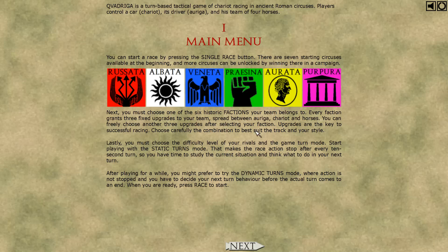First you must choose a faction, then choose a difficulty level. After playing for a while, you might prefer to do dynamic turns where action is not stopped and you have to decide your next turn behavior before the actual turn comes to an end. When you're ready, press race to start.